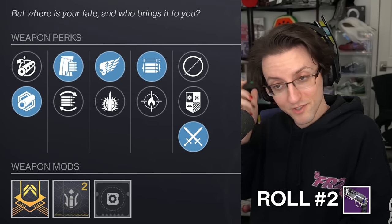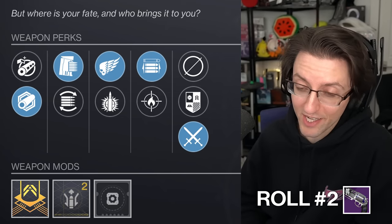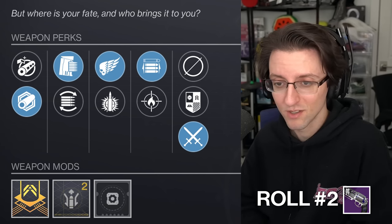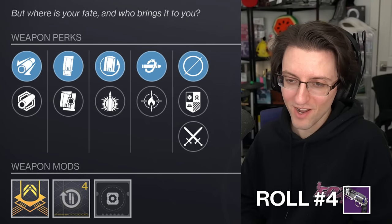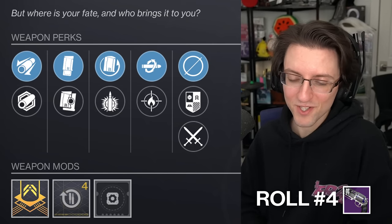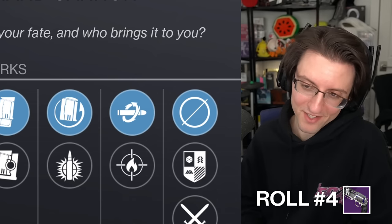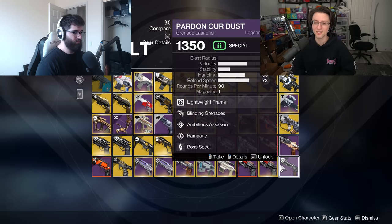The next one has Killing Wind and Opening Shot — another great combo — and it has the static roll with Range Masterwork, so that's a combined PvE and PvP roll. This other one has handling, probably not as good. Then there's Rewind Rounds and Kill Clip — not the most synergistic perks. Kill Clip is good but Rewind Rounds I'm about 50/50 on.